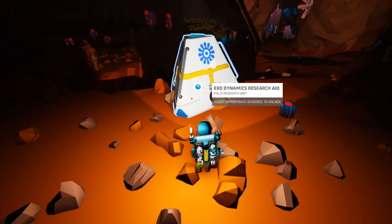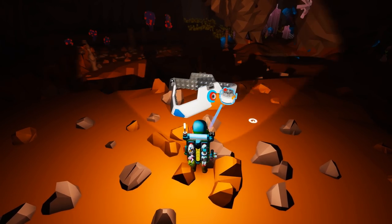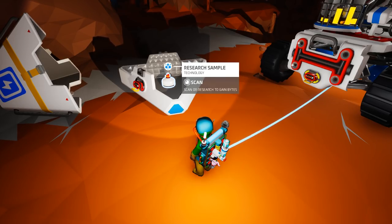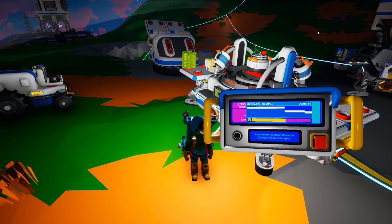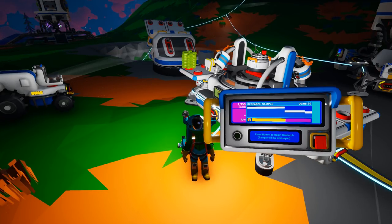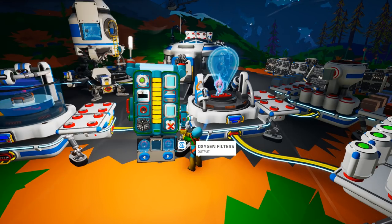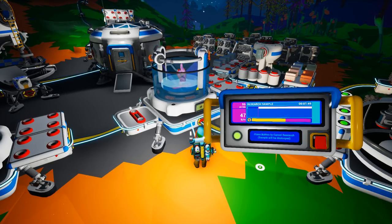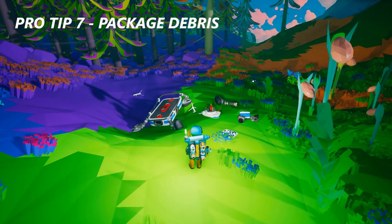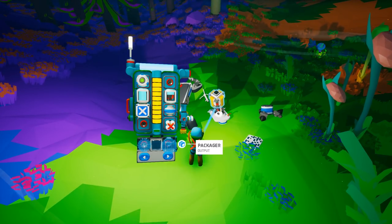Pro tip number six: research aid. As you explore — whether in caves or on the surface — you'll come across EXO Dynamics Research Aid. After opening it you'll find a research sample, which gives a fair amount of research if opened instantly. But if you take it back to your research chamber, it will provide substantially more research bytes in a short amount of time. Research samples from exploding plants can also be placed in the research chamber for about double or triple the bytes compared to opening them right away.